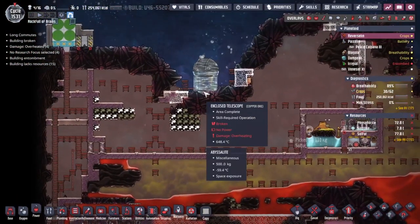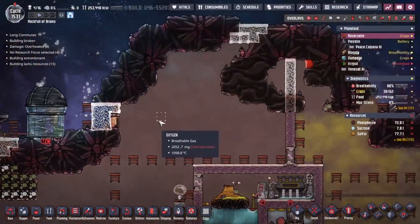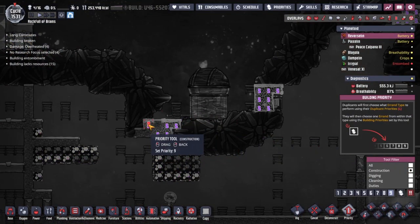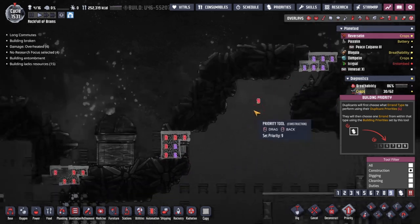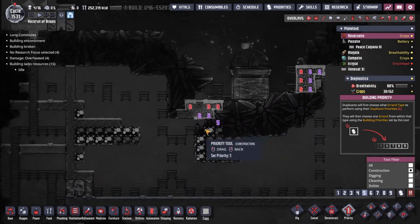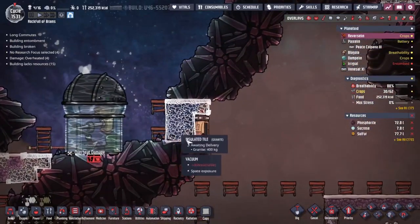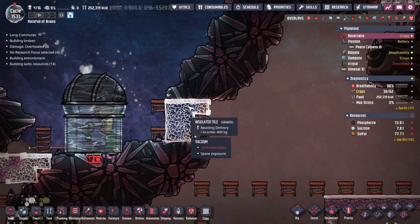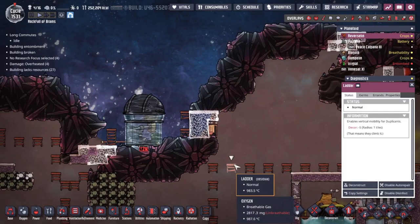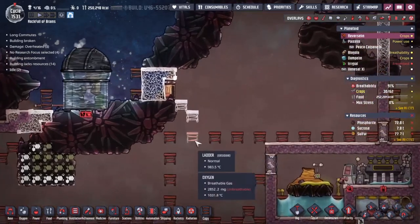It'd be nice to have another floor to our base down here. Let's go have a look at Reversing. They've put in a couple of tiles - that's good. We're not really sealing the base up right now so I'm going to come over to construction errands and be like - could you just make sure the outside edges are done? Those top edges, the outside edges - should I be redoing these two in here because this is the space exposure? Let's just do it like that and we'll see what they end up doing.